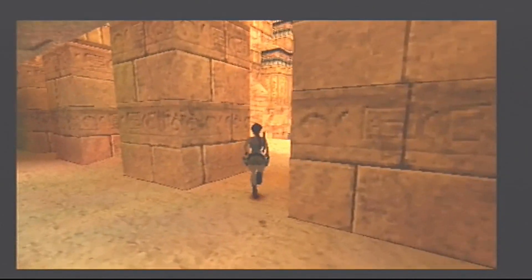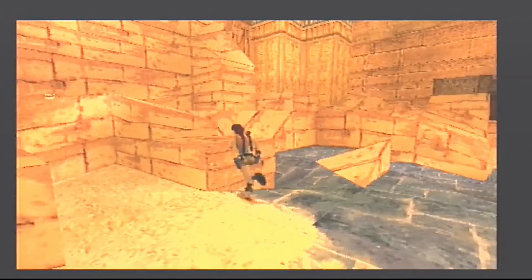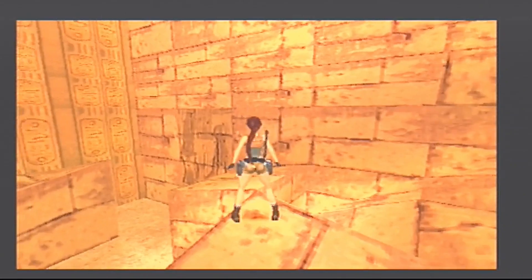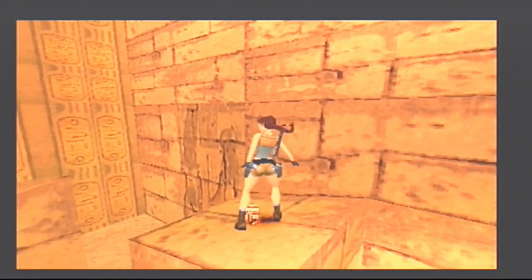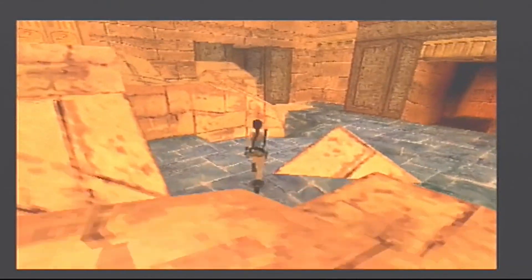Get back out into this open area, get to this block and step up, jump on top of this one and walk to the edge and just kind of run across. We're going to pick up some shotgun shells — pretty good.